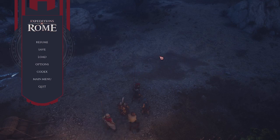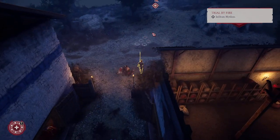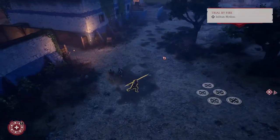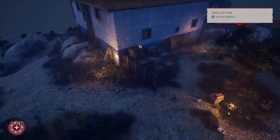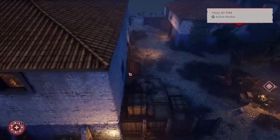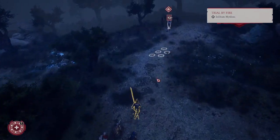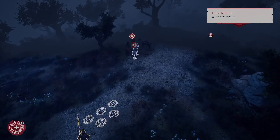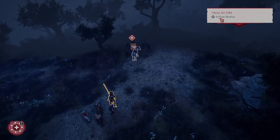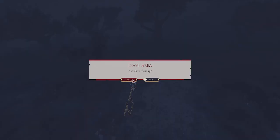We're back for another episode of Expeditions: Rome. This is a really damn good game — it was so goddamn fun. Last time we basically ransacked this entire village, town, fort — stole all their shit, and we sold their fire too. Now we're going to infiltrate Mytilene. Let's just jump on this horse and leave.